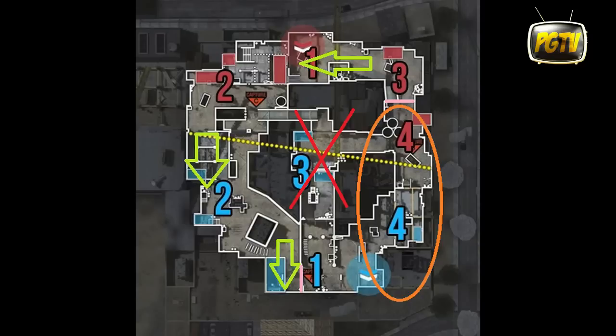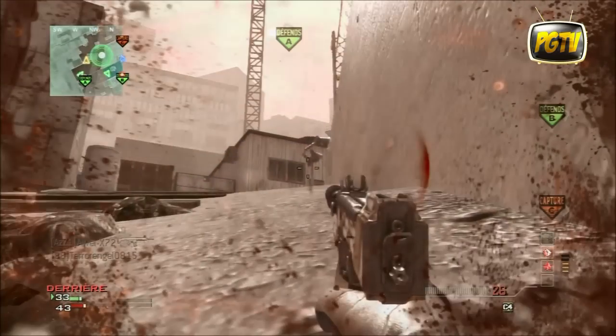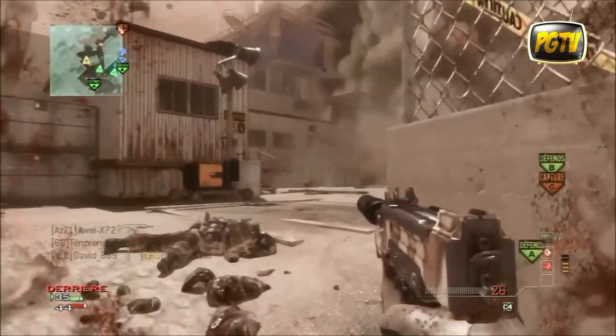Vous voyez aussi une sorte d'ovale orange, comme un ballon de rugby. C'est une zone plutôt dangereuse à éviter le plus possible. Voilà pour cet aspect stratégique, on va passer à l'aspect pratique. On se retrouve maintenant pour un gameplay avec la PM9 sur la map Ardat, évidemment en domination.